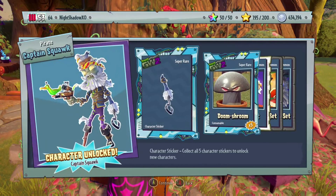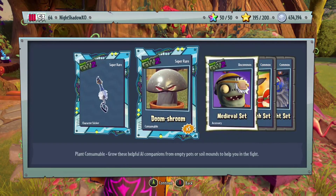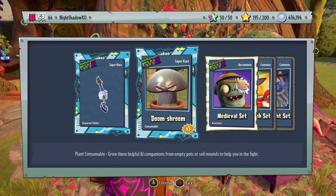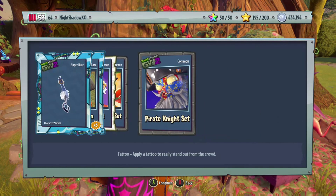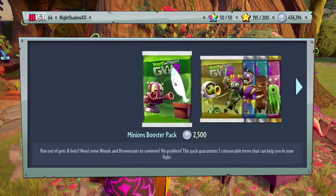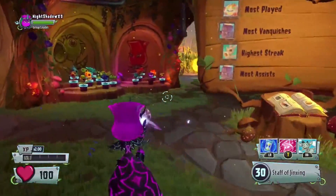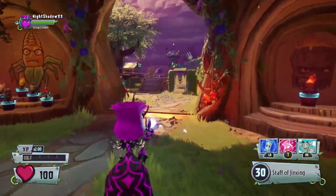Oh my god, yes! I unlocked both characters! These are the two characters I've really been wanting because these are the only two I do not have on Xbox One or PC, so now I can showcase them. Doom Shroom's five accessory, and a tattoo Pirate Knight set. As you guys can see, I have every character maxed out except this Rose and the next character.